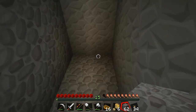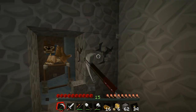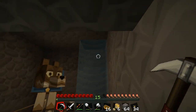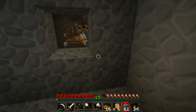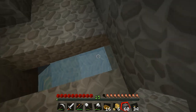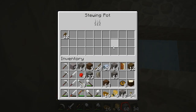I modified the wolves' room a little bit thanks to everybody's suggestions. Now my wolves are sitting on top of a piece of glass and I lowered the water level a little bit. All the water runs out underneath the floor except for one spot where it runs out and goes right into a stewing pot where I'm collecting dung.